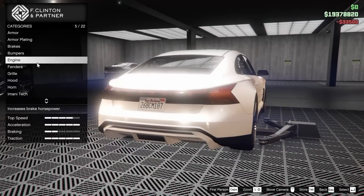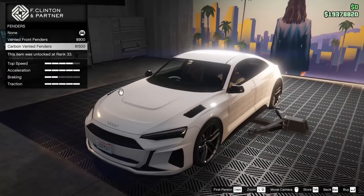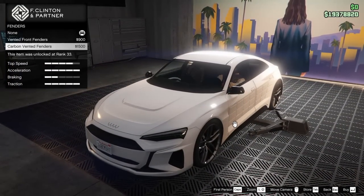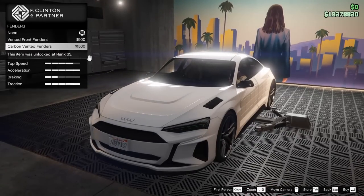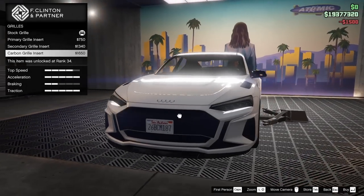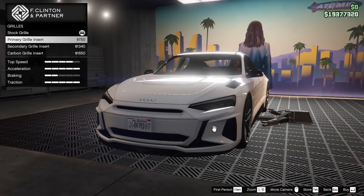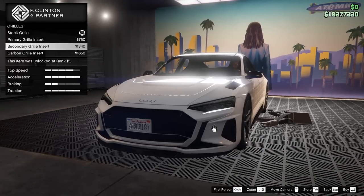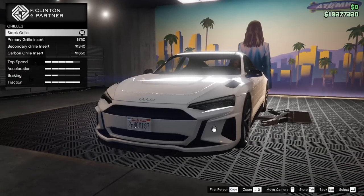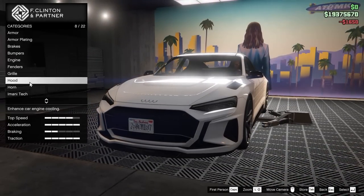Engine, we're going to go all the way up on that. For the fenders, we can add carbon front fenders or vented front fenders. We've got the armor on it already, so let's go for the carbon vented fenders. For the grille, we can have a carbon grille inset, a primary grille inset, or a secondary. Let's go carbon — I think it looks pretty good.